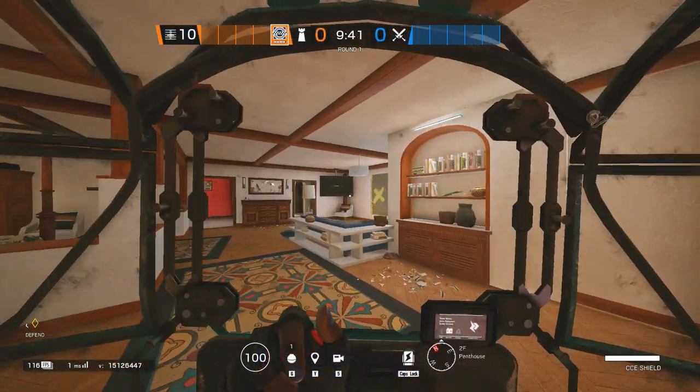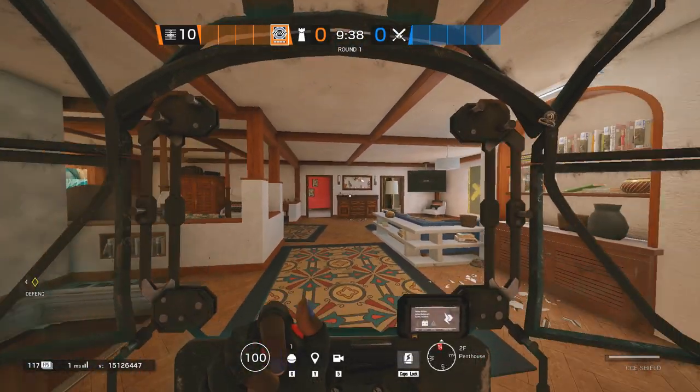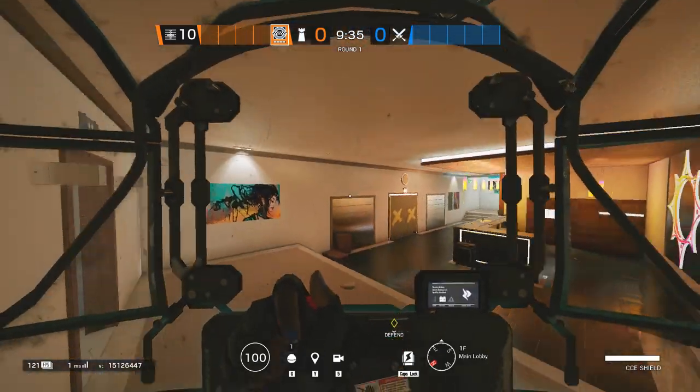Glass chat into Theatre and Penthouse when defending Kitchen and Service. Open up the Penthouse hedge so she can safely drop to the Lobby.